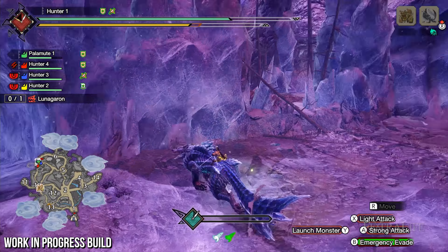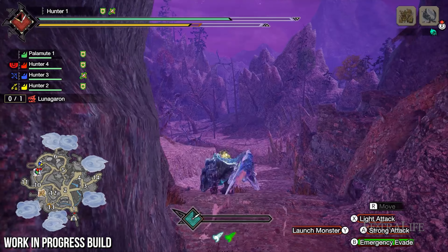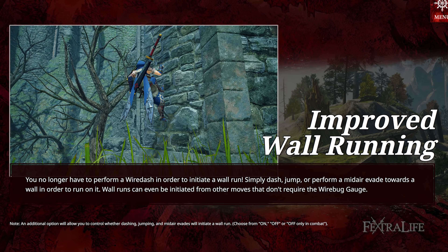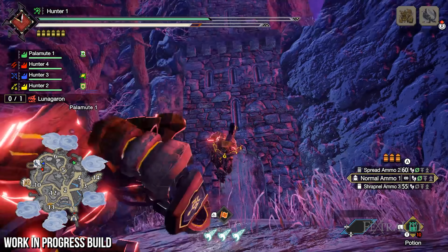With Sunbreak, you can now opt to remain on foot when a monster is in a rideable state, rather than being forced to mount it or waste free DPS time. Additionally, wall running no longer requires a wirebug, saving you trouble when you want to traverse vertically.